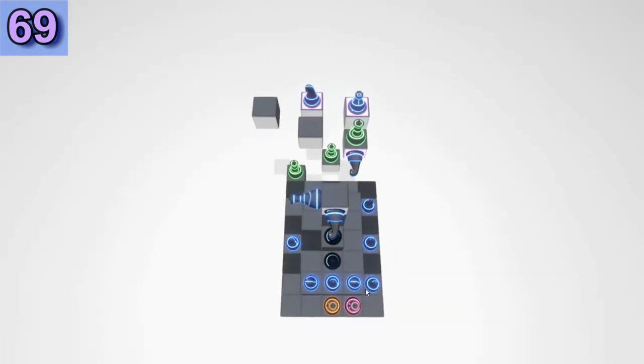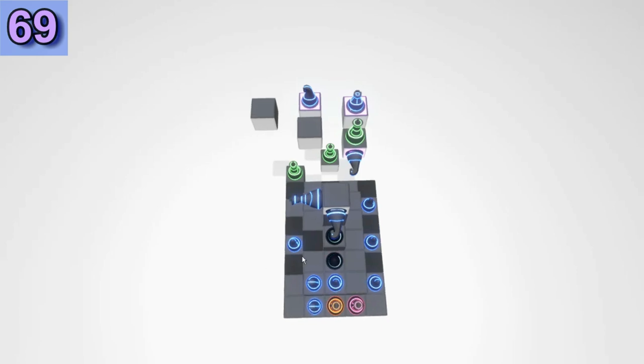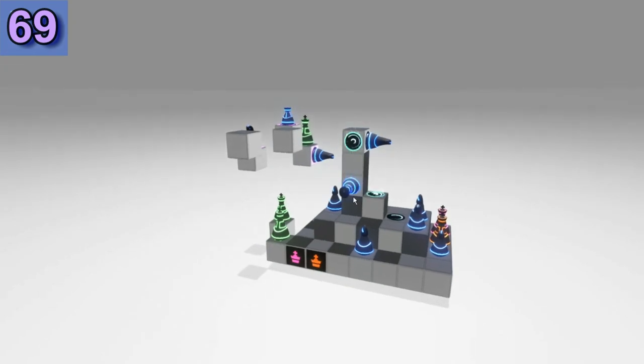Let's first solve this one — the first King to move through the portal. Just a minute. That's the first one — now let's unblock the portal and let the Pink King solve. And finally the Orange one.